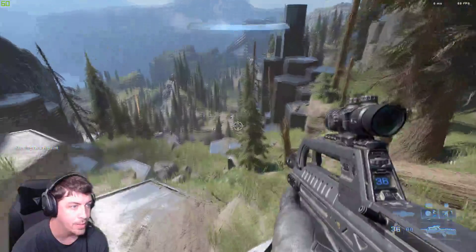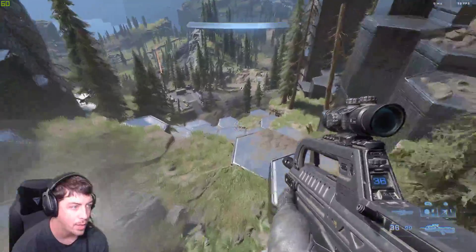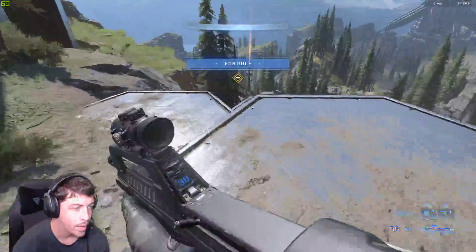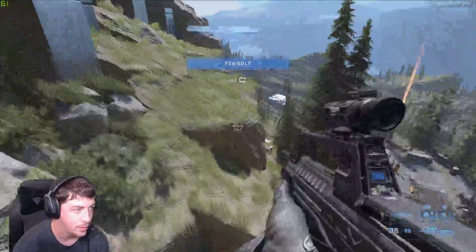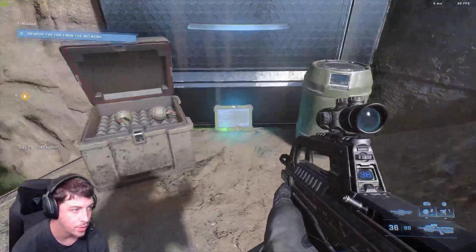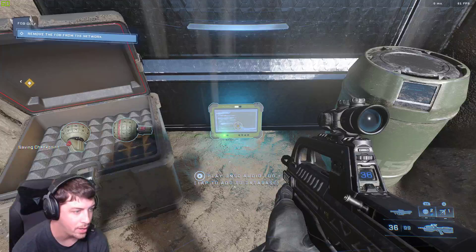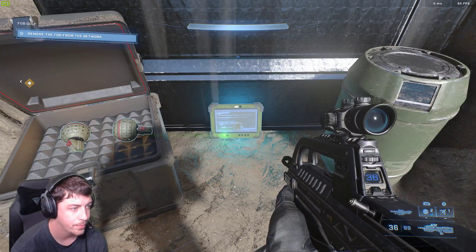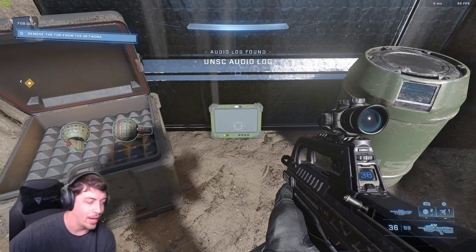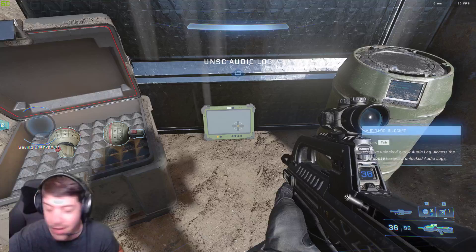When you see this area, you're going to be coming straight down — just climb all the way down, then go to the left. It's going to be right in this corner here. Turn around and you'll find it right here. And here's the UNSC audio log — voila! All right guys, follow me in the next video.